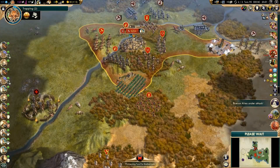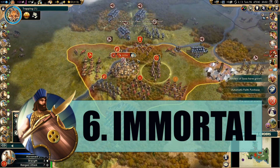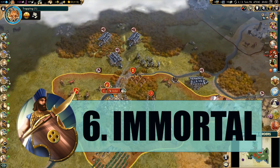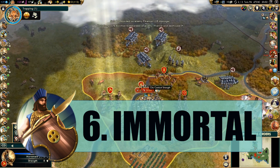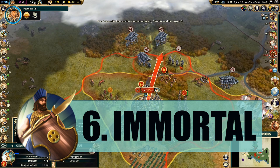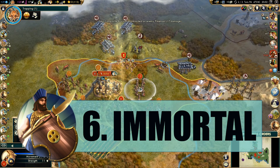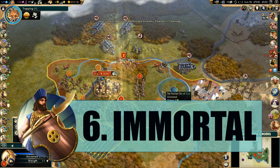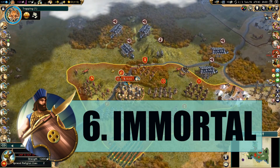The next unit is the Persian Immortal at number six. In my last tier list I had it at number four, but I've reconsidered. The double heal it gets is incredibly powerful, and it's great that it gets plus one combat strength. However, the Spearman unit isn't that strong and ancient era unique units aren't usually great. It's a good unit — great if you can upgrade it into a Pikeman — but I don't like Spearmen that much, which is why it sits at number six.